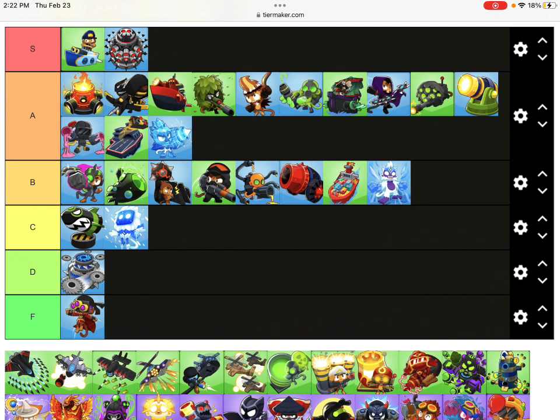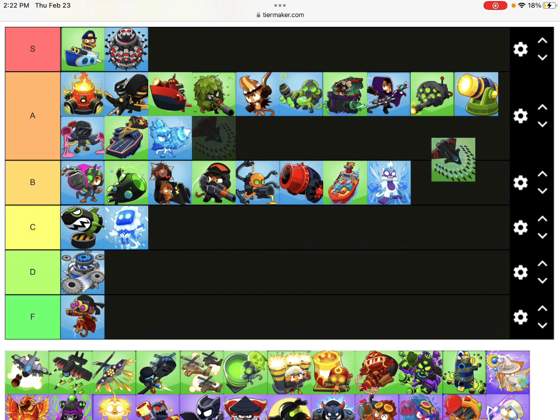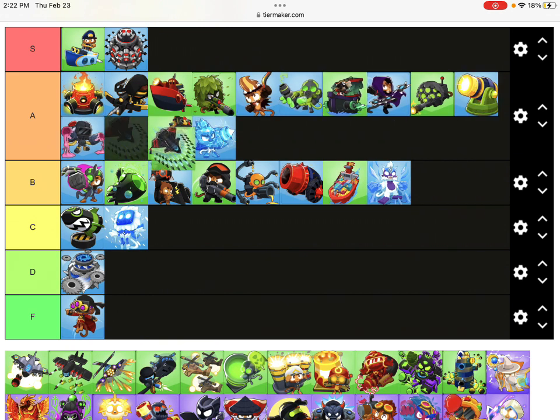Skyshredder is great for BAD damage. I love Skyshredder. I never use it though - I usually use Dark Storm. And everything goes in A. Can you buy them in Deflation? No, I said Dark Storm. I buy Dark Storms in Deflation mode.